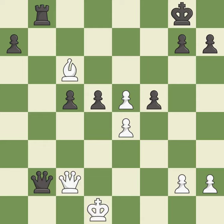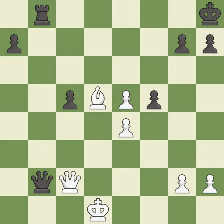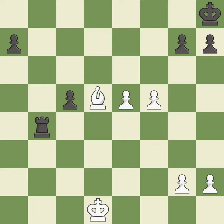This removes a pawn that was threatening to win material — it is best. This steps away from the checking bishop. This is the only move that works — it is a great move. This captures a queen and eliminates a threat — it is best. Recaptures — it is best. This defends the attacked pawn. This threatens to push a passed pawn towards promotion — it is excellent. This prevents the opponent from being able to push a passed pawn towards promotion — it is good.